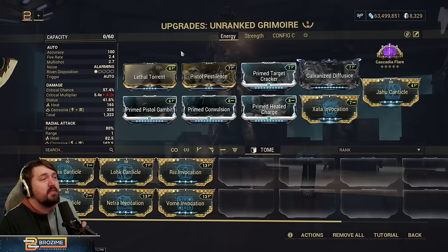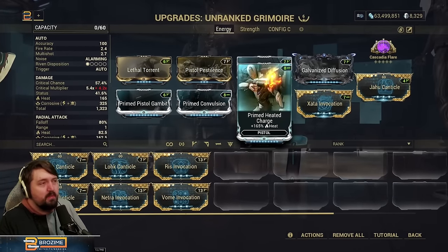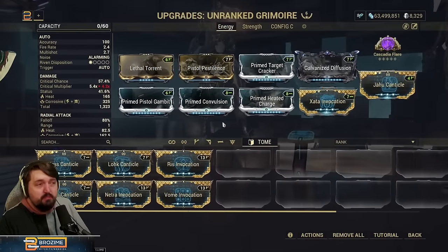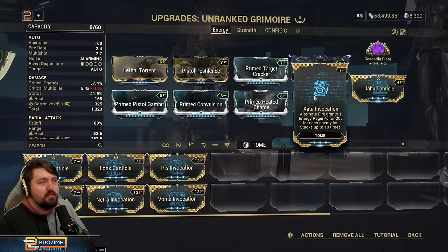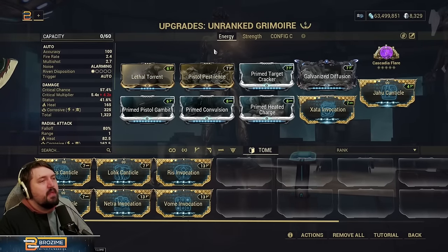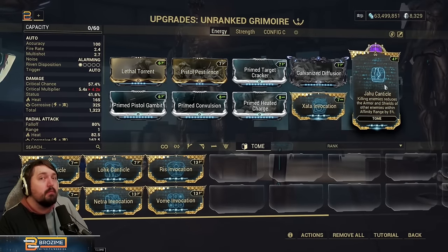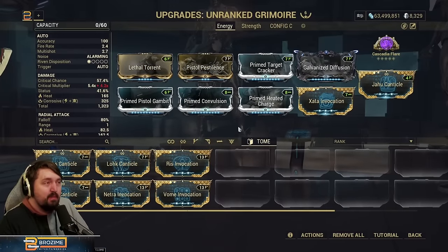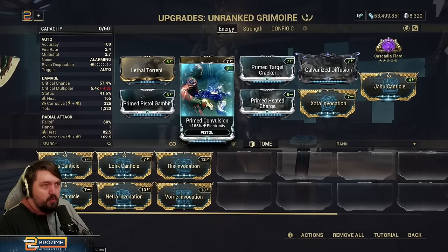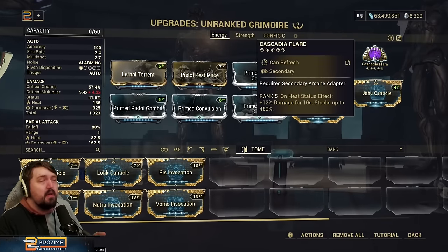In terms of how the build works: this is a six-Forma build. I'm running Primed Convulsion along with Primed Heated Charge and Pistol Pestilence to make corrosive-heat — heat of course for Cascadia Flare to get a bunch of damage. Four prime mods plus special mods and Galvanized Diffusion will do a lot of damage. Worth noting: we are down a DPS mod since one slot is a pure utility mod.